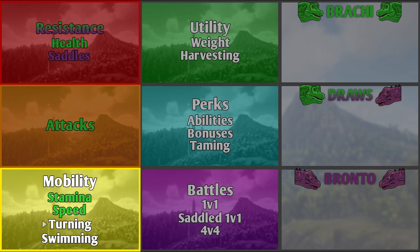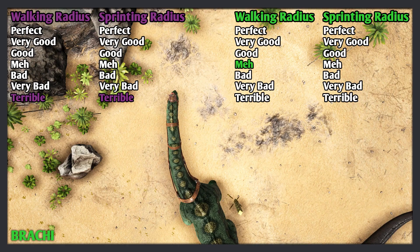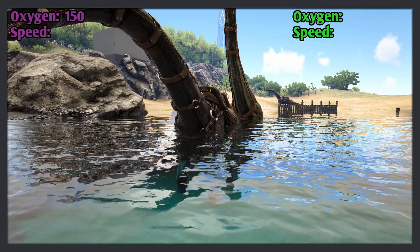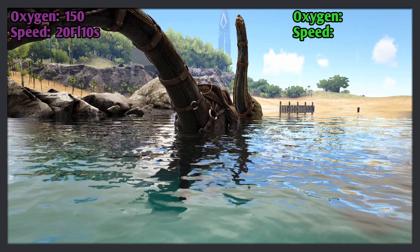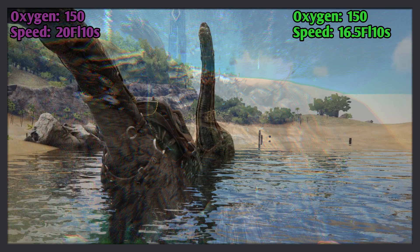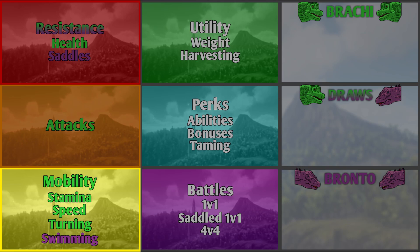The next test is turning. The Bronto's walking and sprinting turning radiuses are both terrible. The Brachy's walking turning radius is mediocre — even though it can turn on the spot, it still takes ages to do. Its sprinting turning radius is terrible. The Brachy wins this test. The next test is swimming. The Bronto has 150 oxygen and can swim 20 foundations per 10 seconds, somehow faster than its land sprinting speed, and faster than the Brachy's land sprinting speed. The Brachy has 150 oxygen but can't swim very well — most of the time it will just tread through the water since its legs can reach the ground, and if taken into the ocean it will glitch and won't be able to move ever again. The Bronto wins this test. The Brachy wins the mobility category with 3 out of 4 tests won.